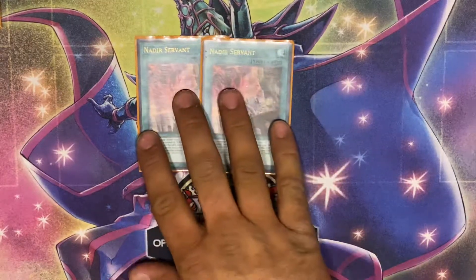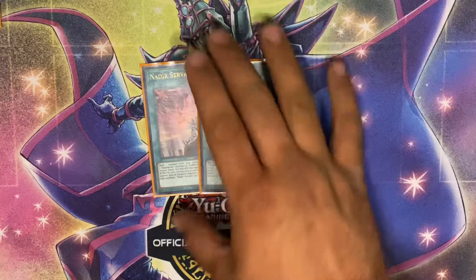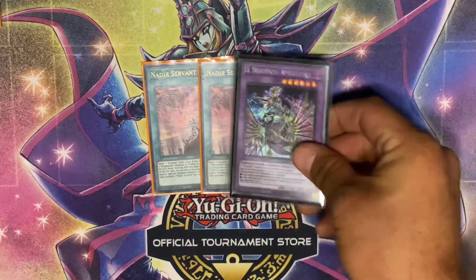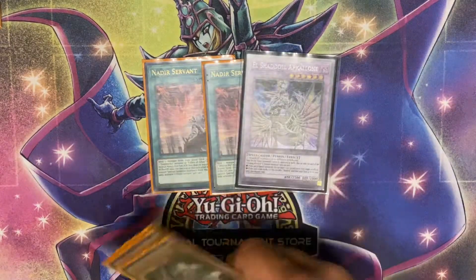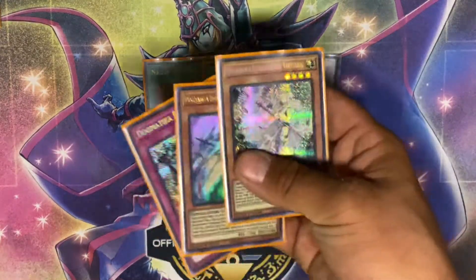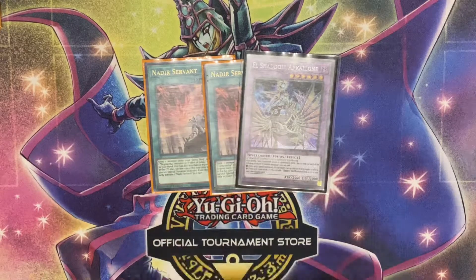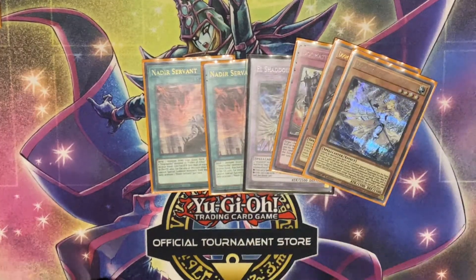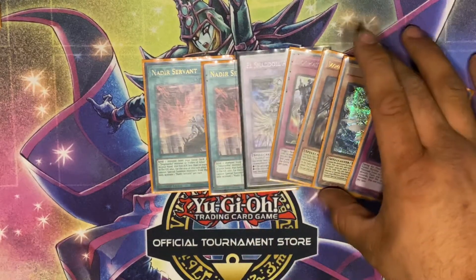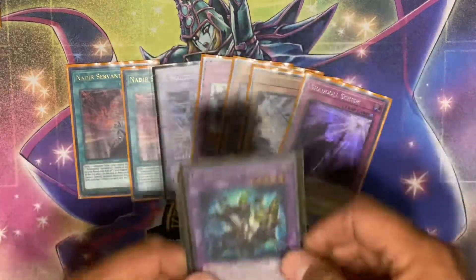Now the Dogmatica/Shadoll package. We have two Nadir Servants — you can send Entes with these, though I've rarely needed to in real games. Most of the time you play Nadir to send Apkalone to search one of your three Dogmatica cards: Punishment, Fleurdelis, and Ecclesia. Ecclesia can be special summoned to search Fleurdelis for In the Gate, or if you add Punishment you have two other cards you could search. The second Nadir Servant can also send another card to the grave to search Punishment.